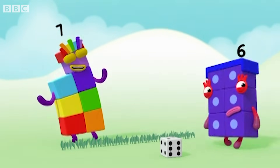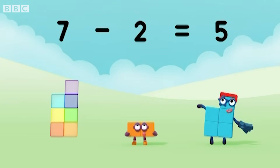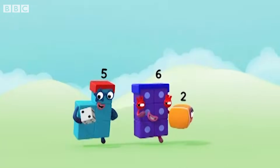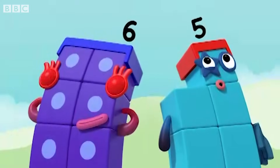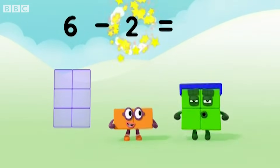Better luck next time. Here we go! 7 minus 2 equals 5. 4 points each. 6 minus 2 equals 4.